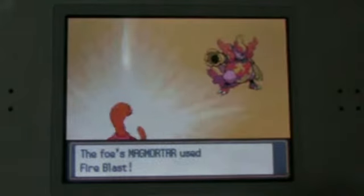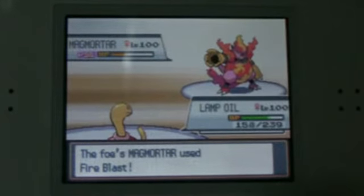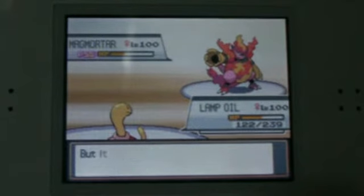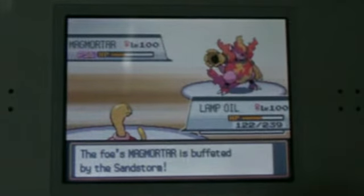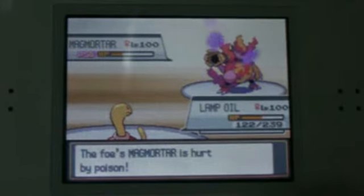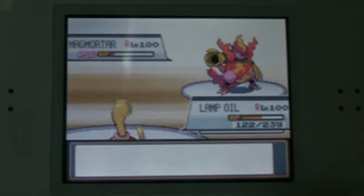He sees that if he does that again he's just going to get totally walled, so he Fire Blasts. It's not going to take too much damage on Shuckle, especially during Sandstorm — King of Special Defense. He only gets brought down to about half. Then he Protects next turn. That Magmortar's done.